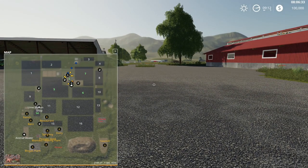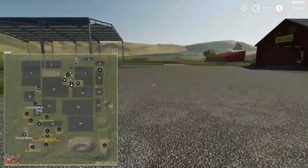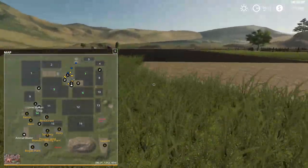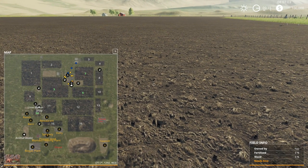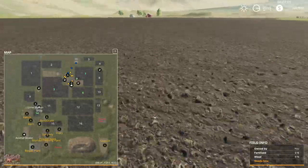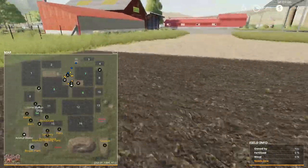We have field seven, field six, field five — I thought they said four fields. You start off with four fields to work with. What's the other field? Fourteen — there it is, down by the shop. We'll have to go check to see what that is. Let's take a look at these fields. Field seven is a pretty good-sized field and it is all ready to go — nothing on it, so it's fresh. Let's run over to field number five.